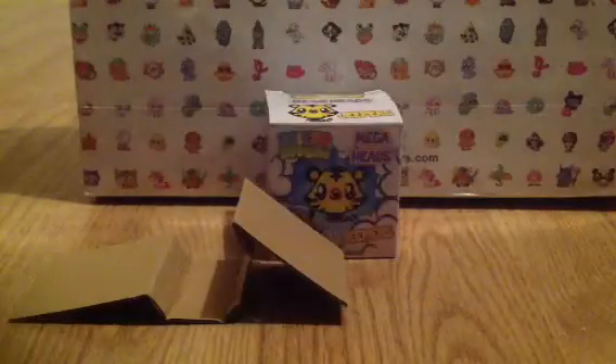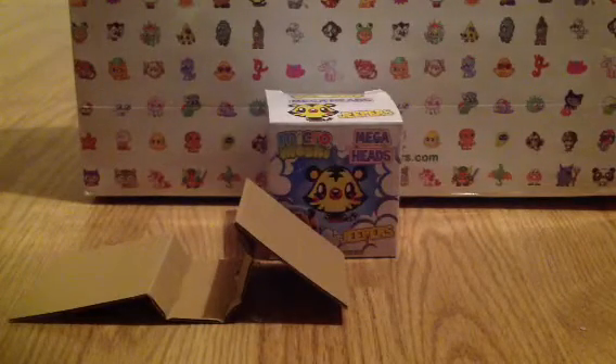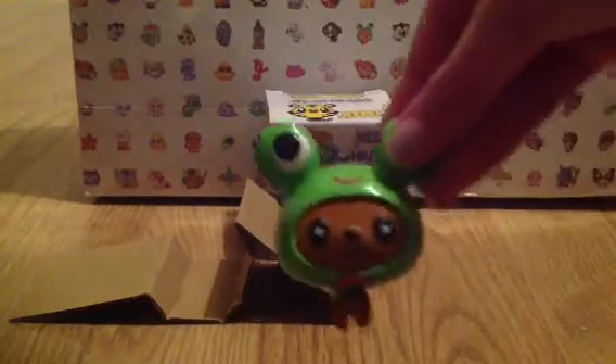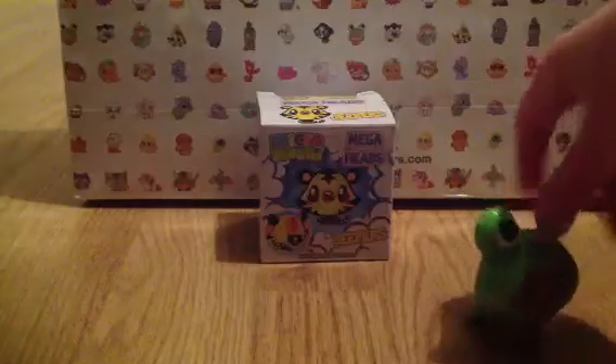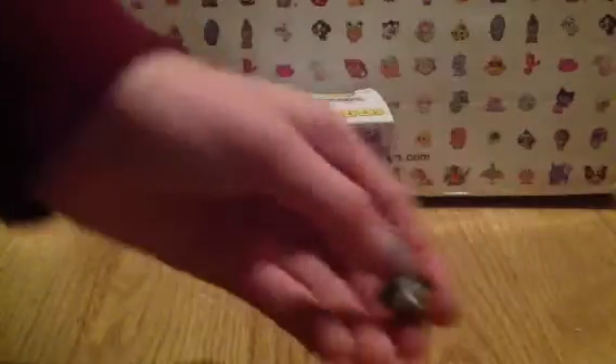I'm going to open my one as well since we've got the same. I'm going to show you how this looks — there's the Scamp on the card. I'm going to show you how this looks if I can actually open it. And here is my Mega Head. I think these are actually adorable. And there's my McNulty. There's my Scamp. Lady's not allowed in the room — my cat's not allowed in my room, but she comes in anyway.